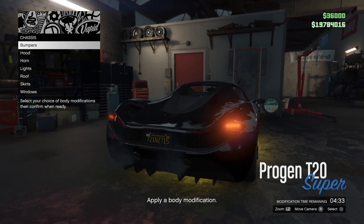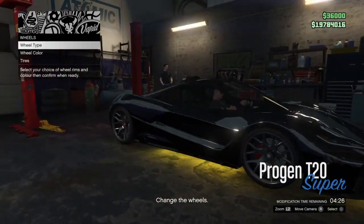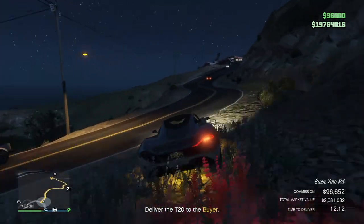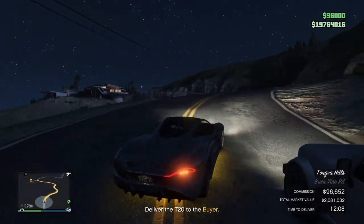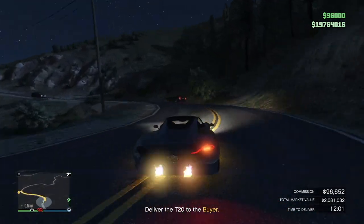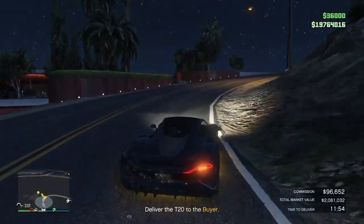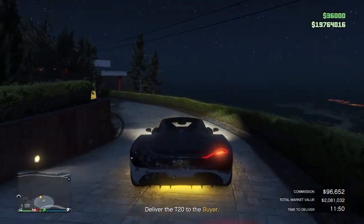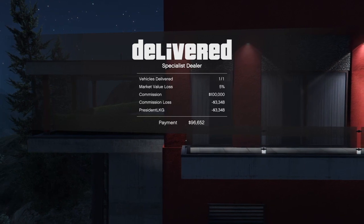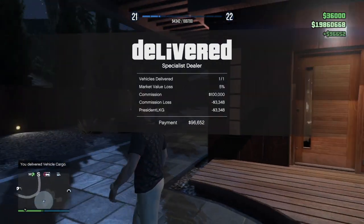To guarantee a top-range vehicle every time you source a car, keep filling up your warehouse and never sell your mid-range and standard vehicles. Once you hit roughly 10 cars of each tier — 10 standard, 10 mid-range — you'll guarantee a top-range vehicle every single time. Modify it, sell it to the specialist dealer for $100K, with $20K in modifications netting you $80K. Be careful not to damage the car because any damage comes out of your earnings. You can also do a Sightseer mission in the 5-10 minute downtime — that's another $20K — making it $100K every 20 minutes, or $300K an hour. We went from zero to $100K an hour, then $150K, now $300K an hour — we're getting to CEO status with big money.